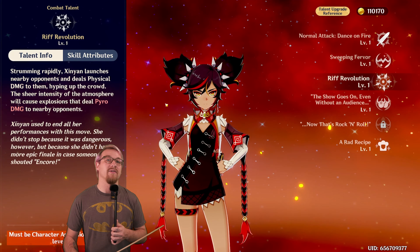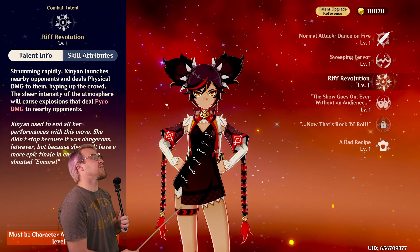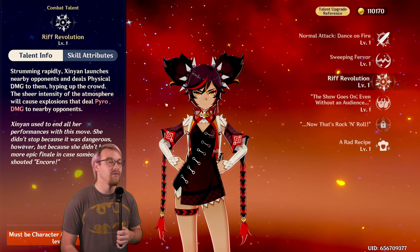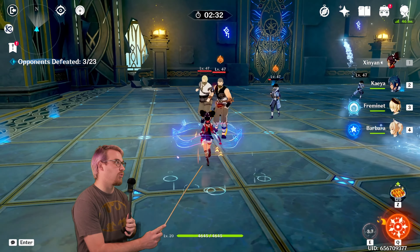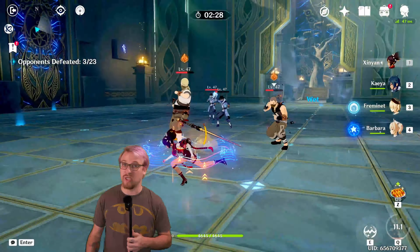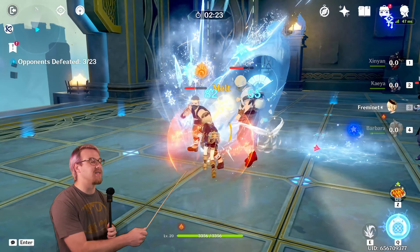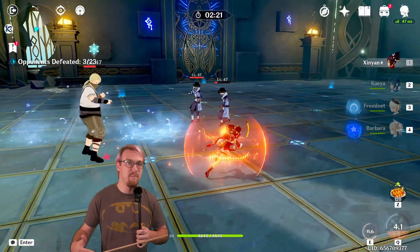If I had that passive, I would give her the shield before using her burst, because her burst does an instance of physical damage — that's the white number — and then Pyro damage. It is an AOE that hits multiple enemies, doing physical damage first and then Pyro damage. So it's a mixture.